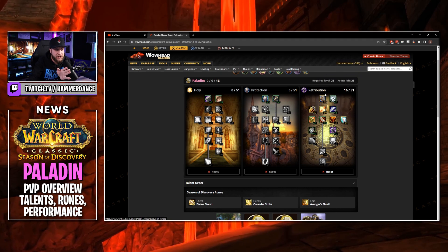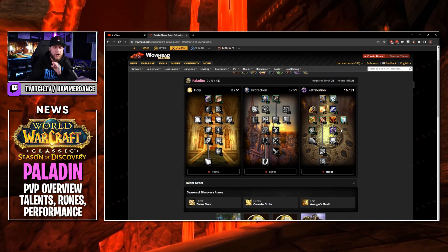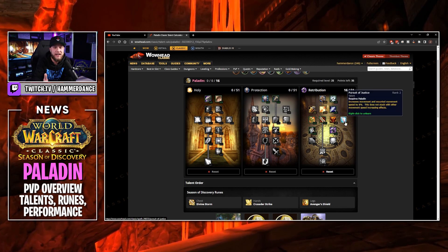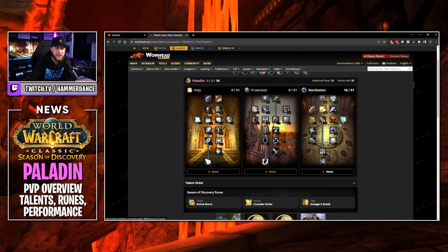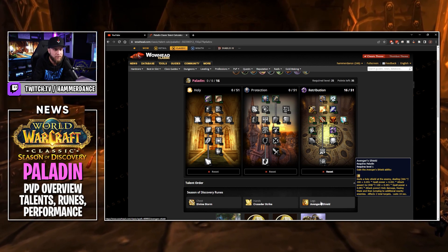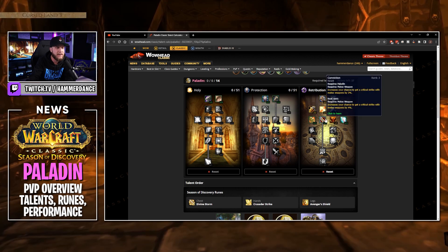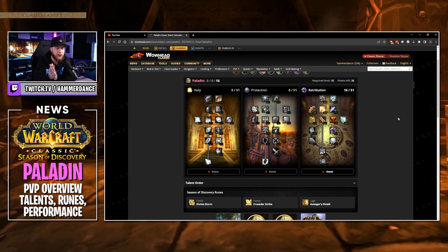So at level 25 this is what our talent tree looks like. You can put the full five points in Conviction, but I'm personally going to run three points in Conviction and two points in Pursuit of Justice. The Paladin's greatest weakness is no gap closer, so if you take Pursuit of Justice and combine that 8% movement speed with Avenger's Shield, that's no longer as big of an issue. If Avenger's Shield doesn't work and you're not having trouble sticking on people, feel free to go five points in Conviction.